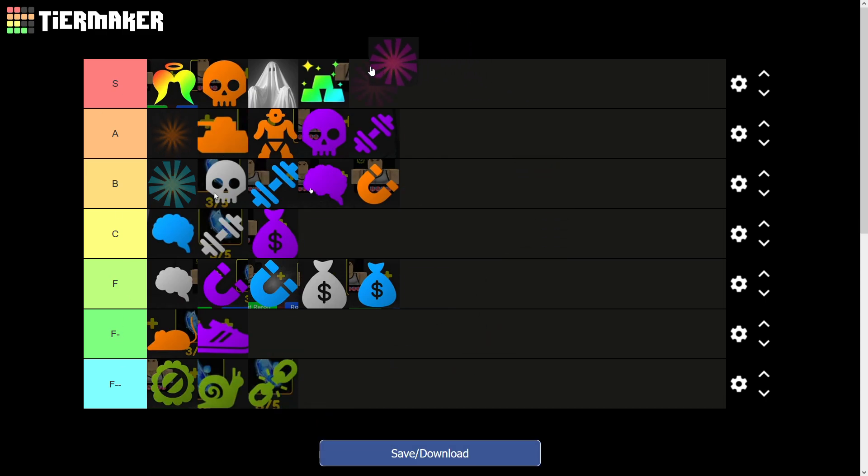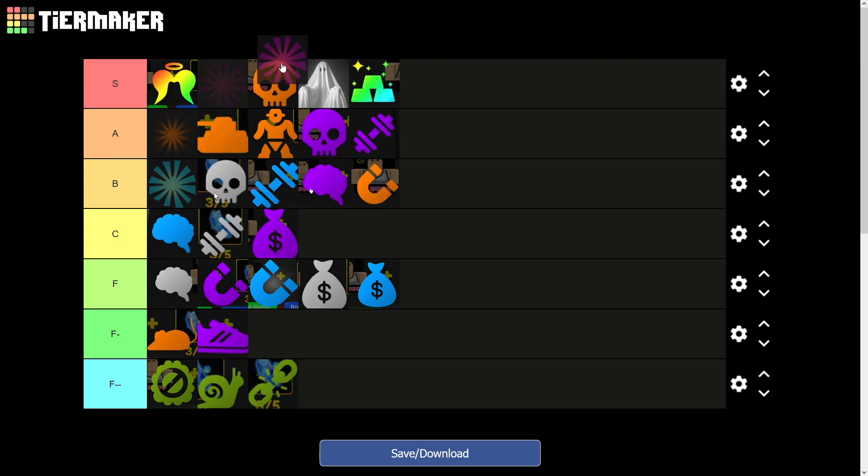Lastly, the newest Sorcerer passive — Sorcerer 3 — basically allows you to do instant ultimates every time. I don't think it's quite as good as Tactical 3, but it is a pretty good passive, so I'm putting it in the bottom of S tier. There you go — that is the passive tier list! Let me know what you think in the comments below if you think I misranked any of these, and I'll catch you on the next one. Peace!